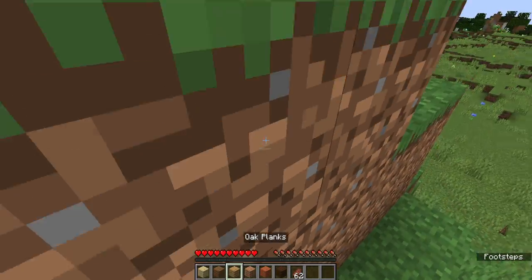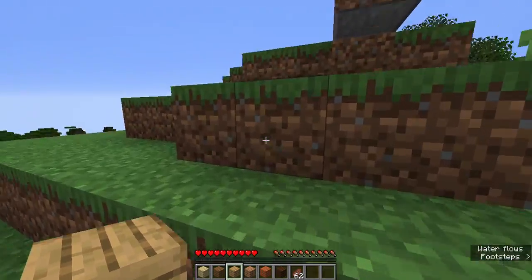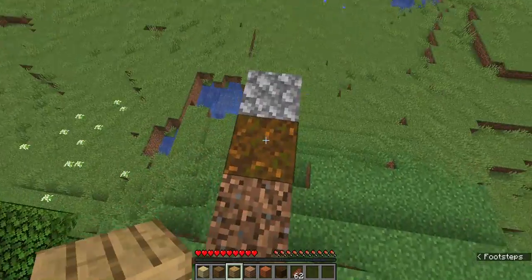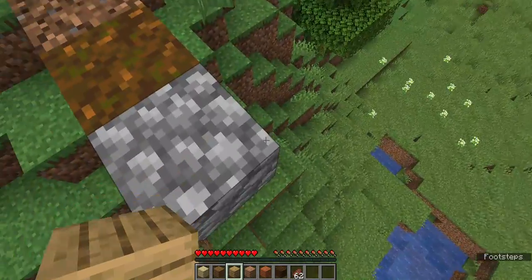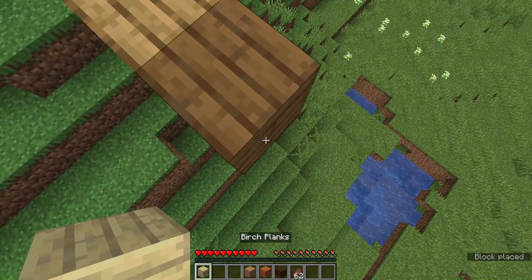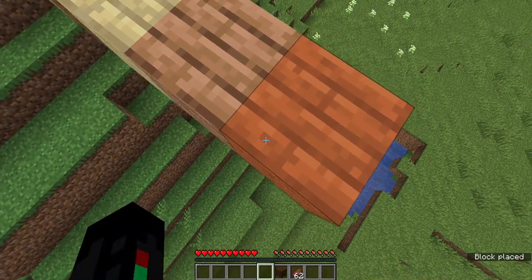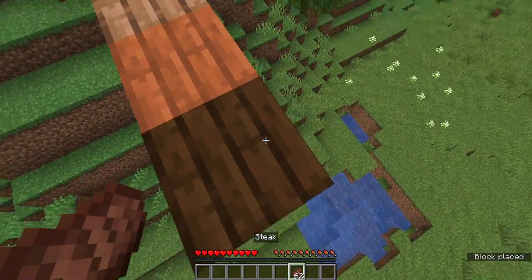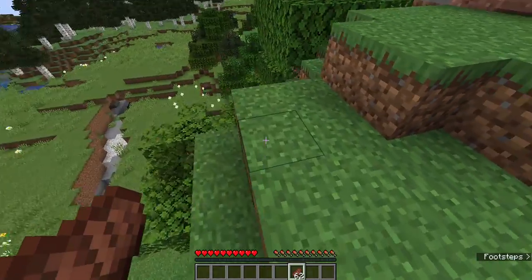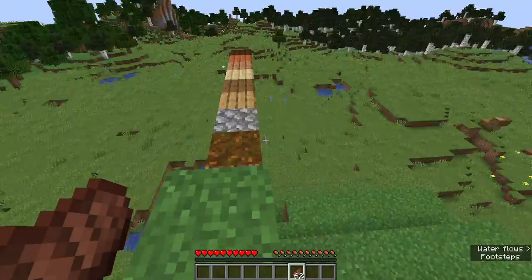Planks can make pretty much anything. They also make up a bunch of structures such as villages and mineshafts. Pretty much any generated structure you can find — apart from dungeons and the stronghold — will have some form of planks in them. Oh, and nether and end structures too.